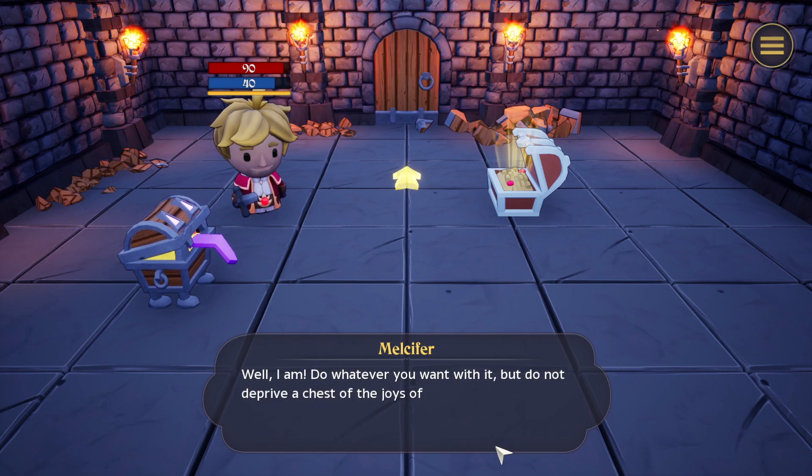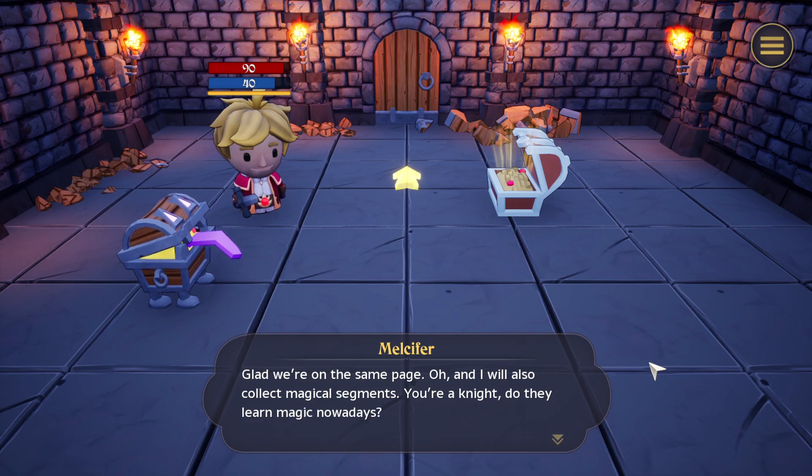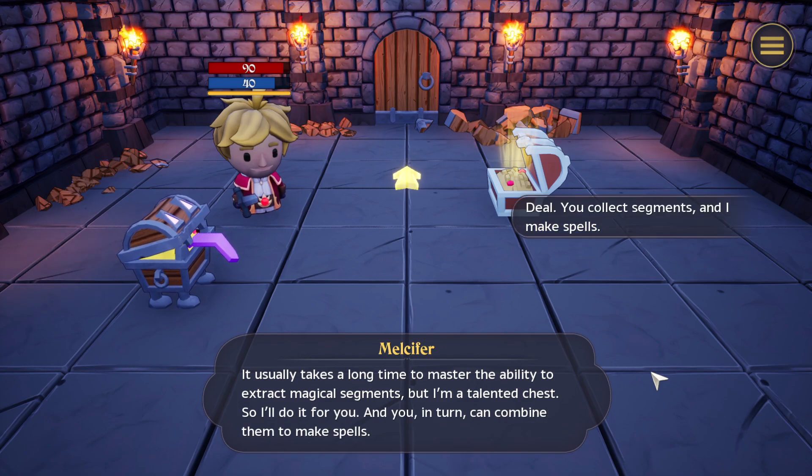'Your useful and trustworthy companion will collect all the stuff you gain during your adventures, from armor to various junk. Do whatever you want with it, but do not deprive a chest of the joys of life. I have my right to collect junk — you have your chest rights, I get it. And I will also collect magical segments. Magical segments are elementary fragments of magical forces on which our world is based. Usually it takes a long time to master the ability to extract magical segments, but I am a talented chest, so I'll do it for you.' What I just noticed — the dialogue text is very well done. It's just the descriptions that lag behind a little.